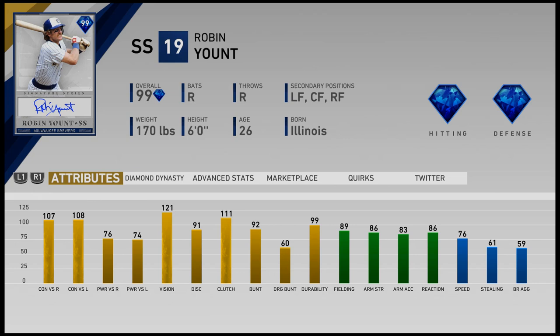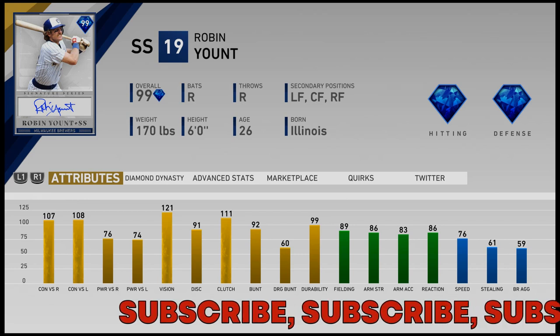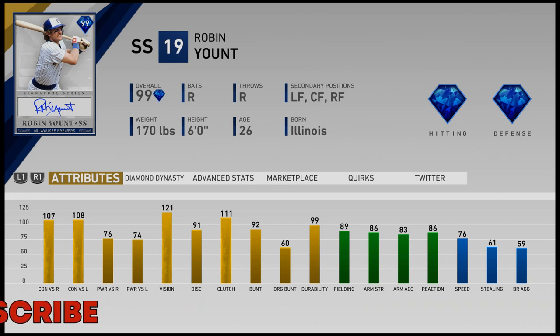Welcome to the channel. Today I've got a debut video with 99 overall Robin Yount — Signature Series Robin Yount — so it's going to be a debut video in Ranked Season. Make sure to smash that like button and subscribe. This will be the last chance for entry into the autograph giveaway. I'll be doing the giveaway tomorrow: first place is the Pudge Rodriguez autograph card, second place is the Michael Young autograph card, and third place is the Joey Gallo autograph card. Let's go over this card real quick.